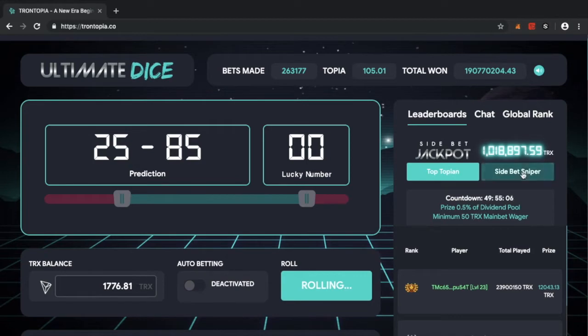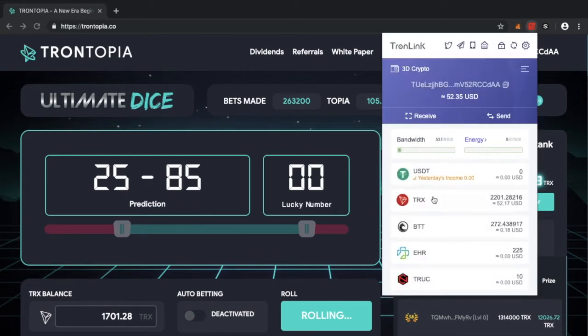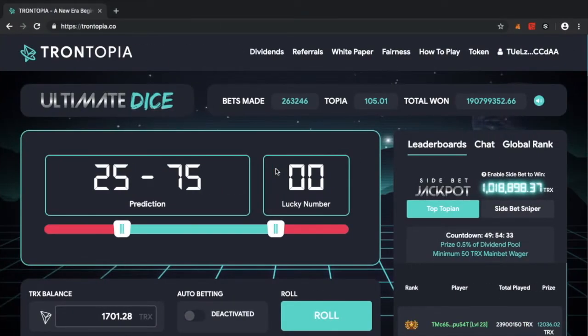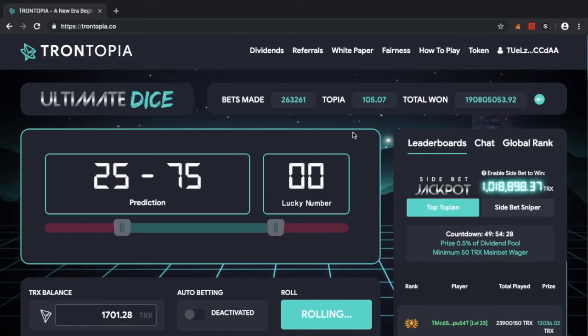Trontopia interacts with the Tron network via the TronLink app. If you haven't used any Tron DApps before, it's very simple — very similar to MetaMask. I've done previous YouTube videos about TronLink and how to interact with Tron DApps, including how to use them on mobile devices like iPhone or Android.